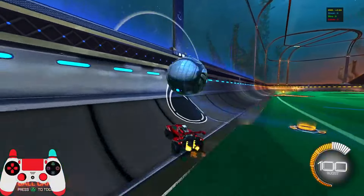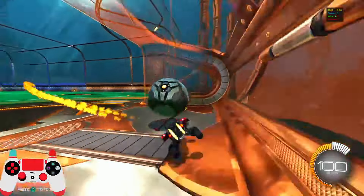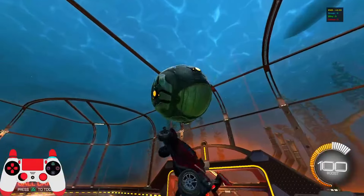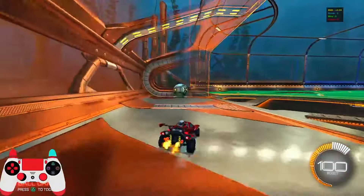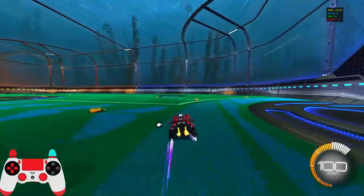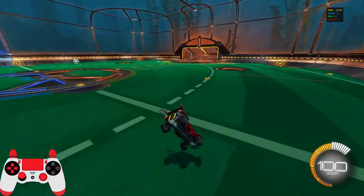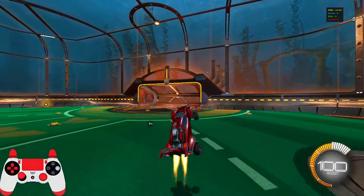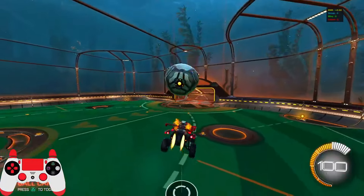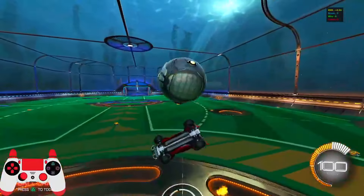I'd also like to talk about pogos — I don't necessarily think they're a ground mechanic since you use them to get back into the air for a flip reset or a shot. A lot of people go upside down or bounce off the front of their car backwards, but I find that inconsistent. I prefer using the front corners of my car — left or right side. To get the pogos: after you jump and start falling, let yourself fall down and use that falling momentum to bounce back up off one of the front corners. Once you bounce back up, use boost to go even higher and regain control of the ball.